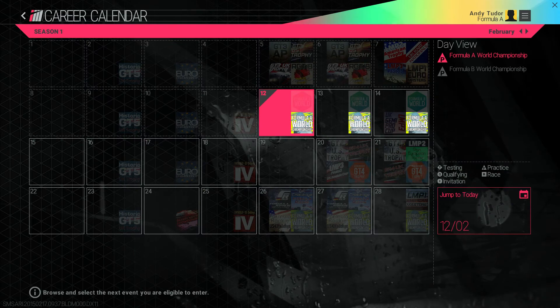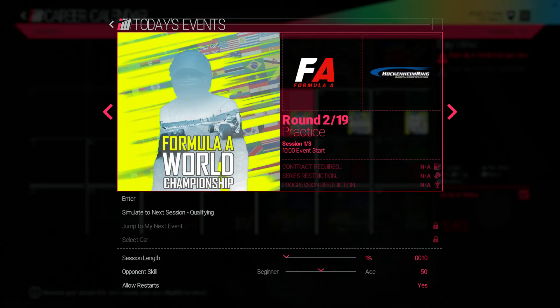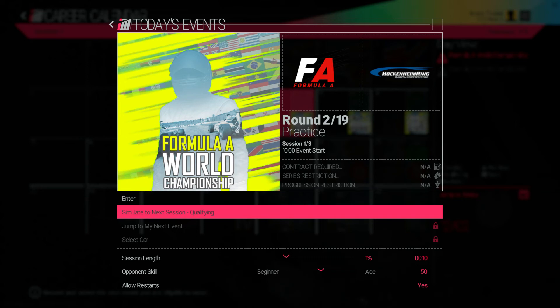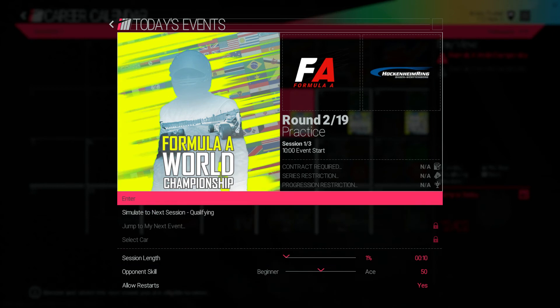Jump into your career calendar and you'll see all the events scheduled that season — this should be very familiar to fans of sports games and those that follow motorsports in real life. Select a day and you'll get more detail on it along with your eligibility and the ability to set the length and difficulty. This is just another example of how Project Cars caters for both veteran racers and newcomers. It looks like the first event this year is a practice session at Hockenheim.